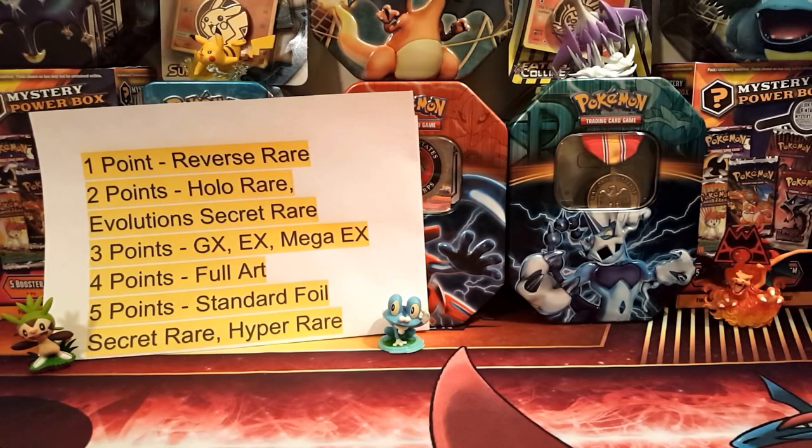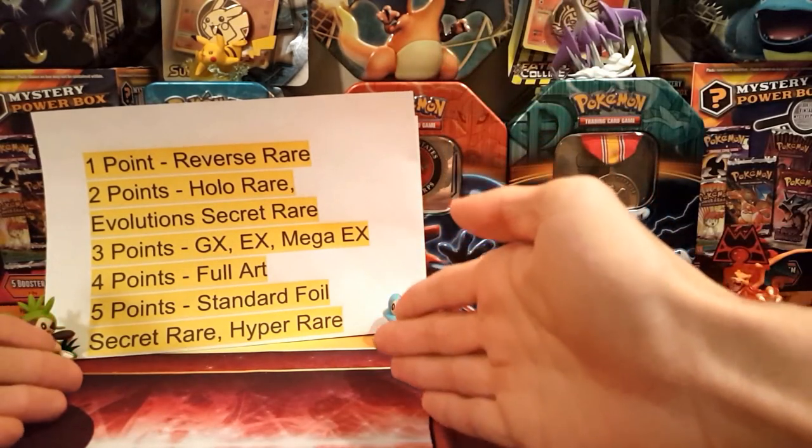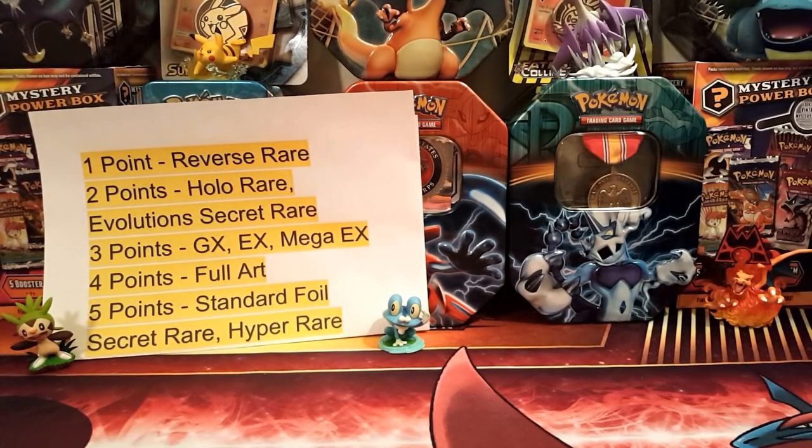We will be opening up Sun and Moon today. Who are we pack battling? We are pack battling none other than ddj916. He has a great channel — make sure you guys go check his channel out. He makes Yugioh, Pokemon content, other stuff as well like One Punch Man minifigures, all different stuff. He streams and does so much great content, link will be in the description down below.